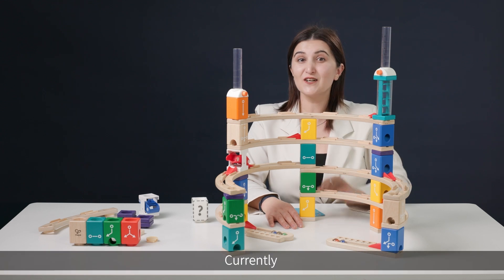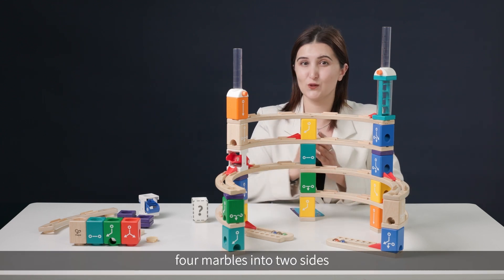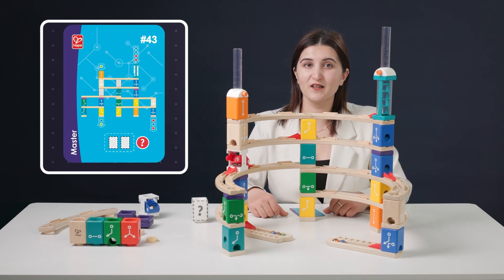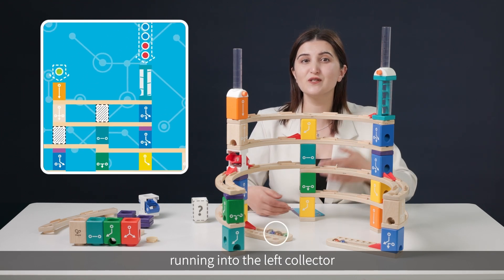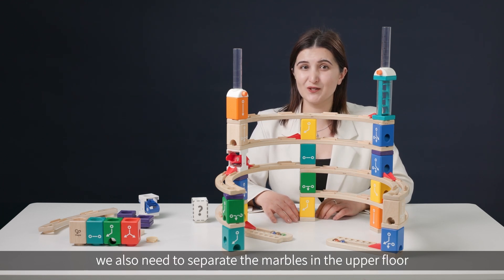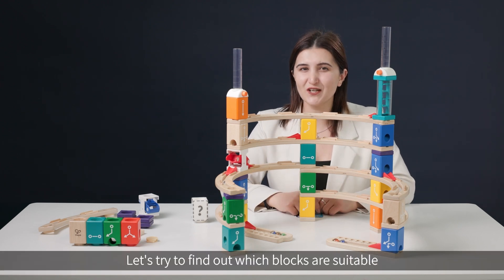Let's think. Currently, the red seesaw block divides four marbles into two sides, with each side getting two marbles. But according to the card, only one blue marble from the right group should run into the left collector. So if we want only one blue marble going to the left side, we also need to separate the marbles on the upper floor. Let's find out which blocks are suitable.